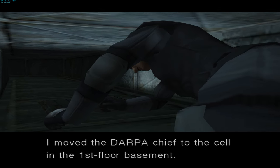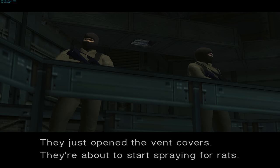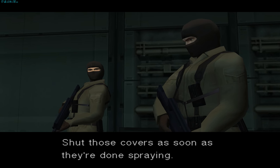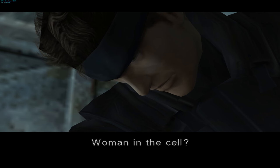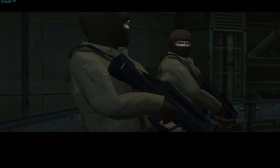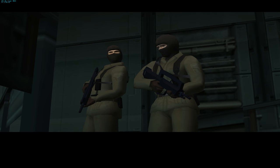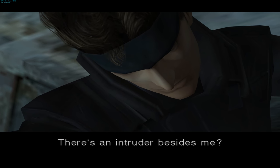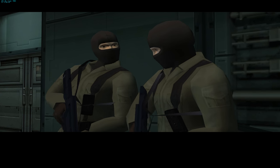[In-game cutscene] I moved the DARPA chief to the cell in the first floor basement. What about the vent shaft cleaning? They just opened the vent covers — they're about to start spraying for rats. First floor basement ventilation shaft. Shut those covers as soon as they're done spraying. Also, keep your eye on that woman in the cell. Don't get careless now. Woman in the cell? Did something happen? There's an intruder. Really? He's already done three people. He's killed three people? Yeah, and they say he's using stealth too. Stealth? There's an intruder besides me? Anyway, I want you to increase the security detail on the chief.